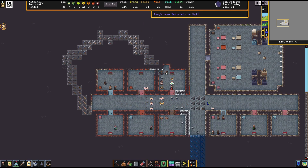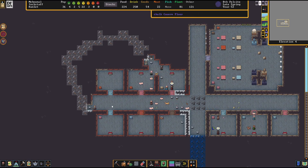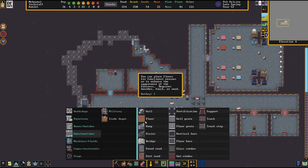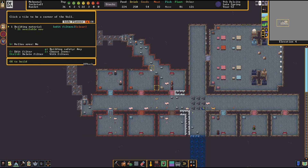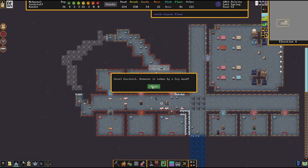Once they break this wall to even it out they can mine around this way. I'll wait a minute - I don't want to trap anybody, but I can probably queue it up. Let's play dangerous. Oh - fey mood! Cyril!